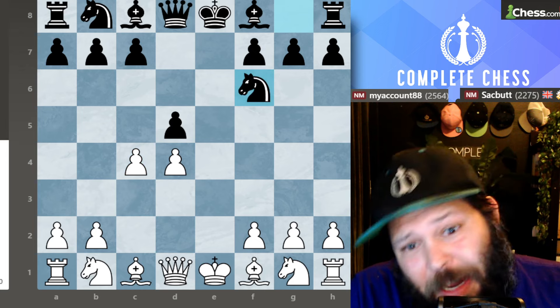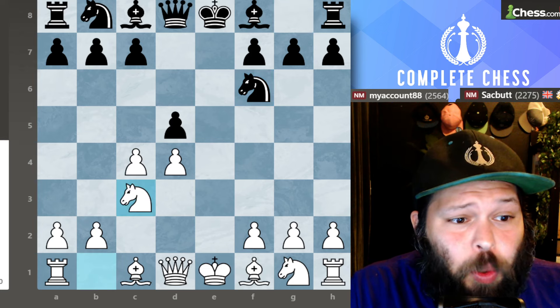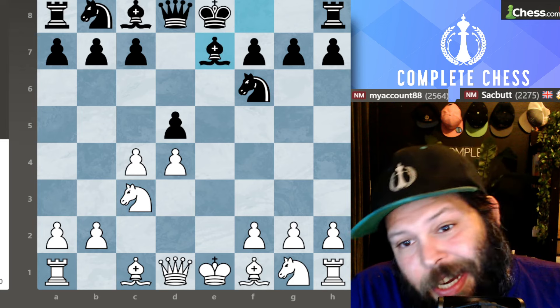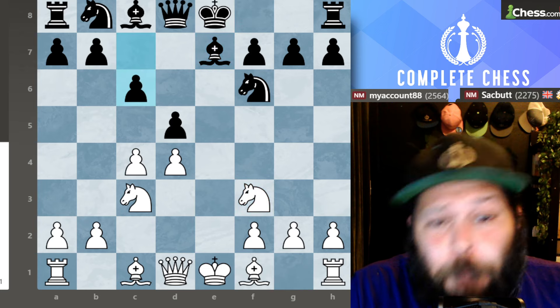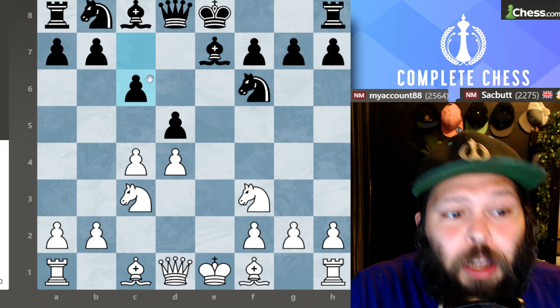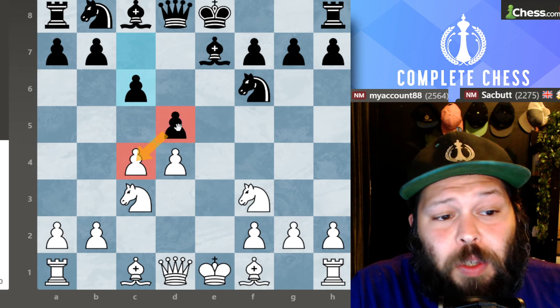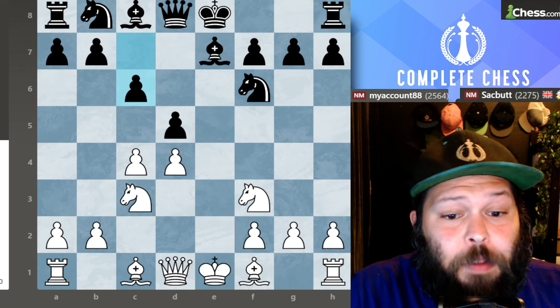Knight F6 gets played — not one of the best moves, but definitely the most common. Knight C3, putting pressure on the D5 pawn. Black played Bishop to E7, again not too challenging. Let's bring out our Knights first — Knight to F3. Pawn to C6, a good solid move. A lot of people will go ahead and take on C4 and use D5 as an outpost, a very common idea played by many Masters.